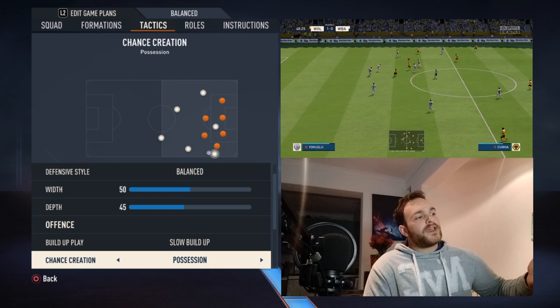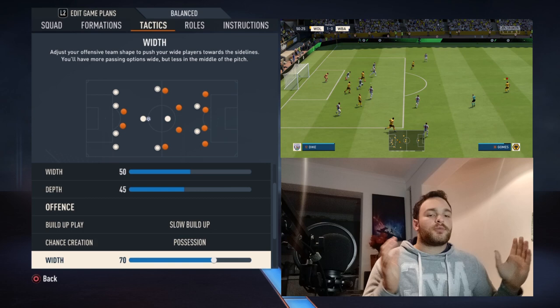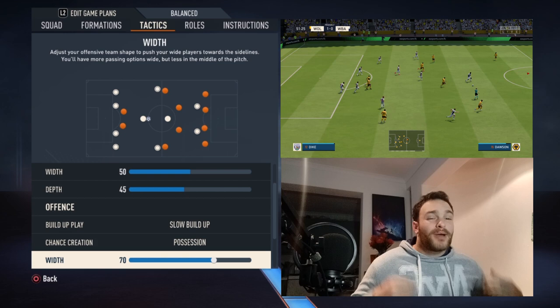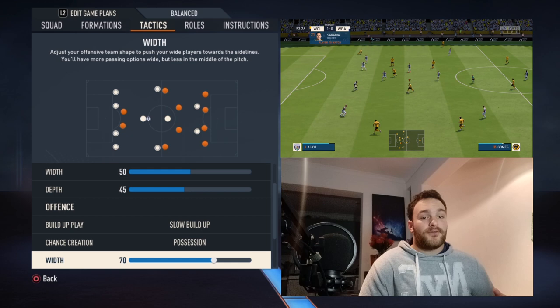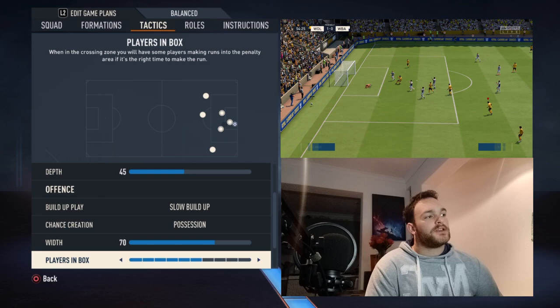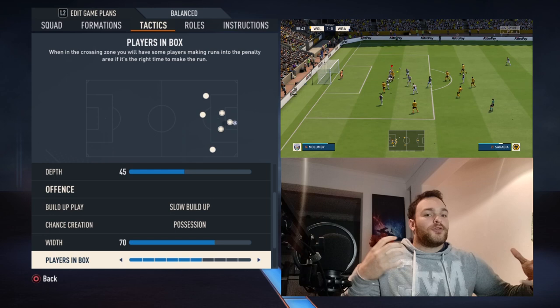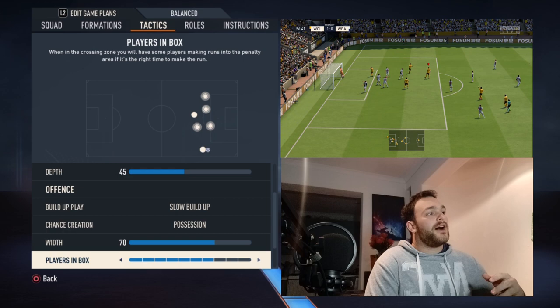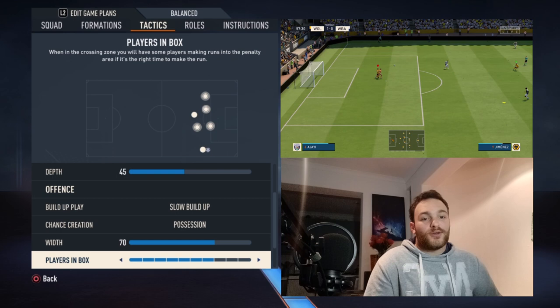The final ball was always the stinker of the team. They do play a possession-based brand of football, but it's about executing that little final third pass. As for the offensive width, it's set to 70 — you want your players hugging the touchline, spreading out, pulling the opposition's defence out of position. You want your full-backs bombing forward; most of the width in this team comes from your full-backs. As for players in the box, I have it set to seven — you can set it to six for a slightly more realistic approach since they play a mid-block and don't over-commit too many players.